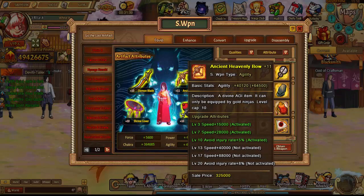It costs gold to upgrade, so depending on how much extra gold you have, you'd go ahead and boost it up. Get your speed up at least on your support or the fastest support. So jades first, then S weapons.